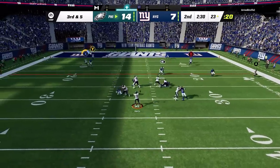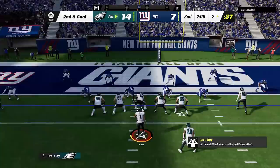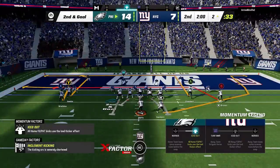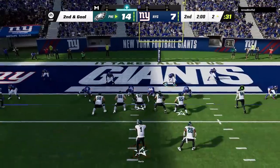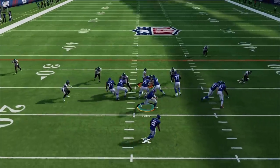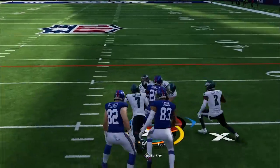On third and 5 I go back to the corner strike concept once again to get inside the 5. Then from 2 yards out I can see that he goes back to the Overstorm Brave, so I go back to the drive H wheel knowing that he has to user the back, and I get it out quick to take a 2-score lead.